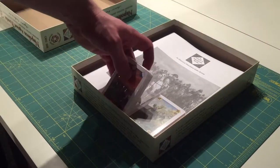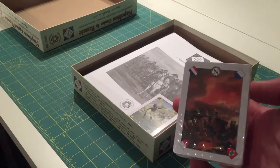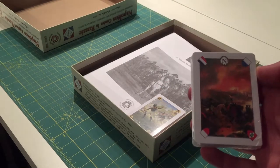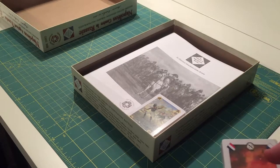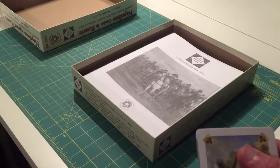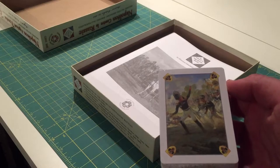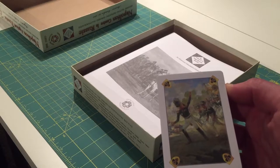We have the cards. I always liked the cards in this because they show a specific back for each side. The French cards show what looks like Moscow burning or just the countryside in general burning as the French troops invade. For the Allied cards, there's some Russian commander waving his men forward — maybe Bagration, too young to be Kutuzov.